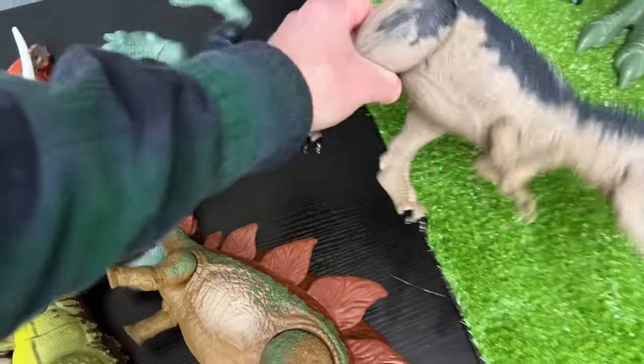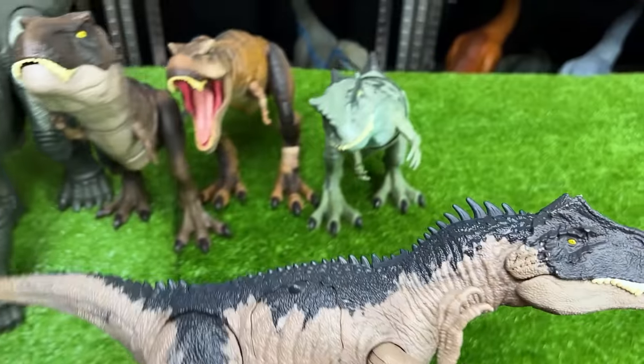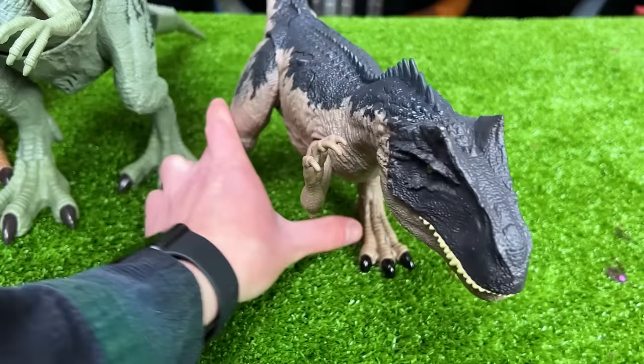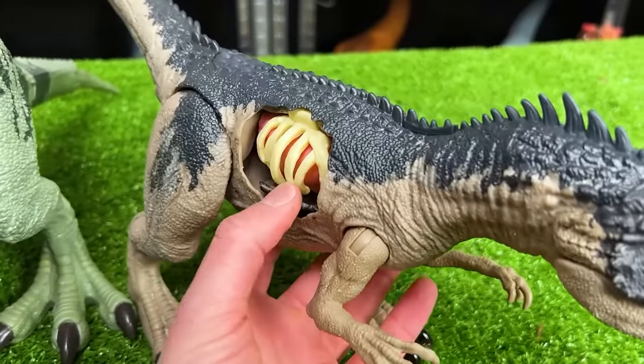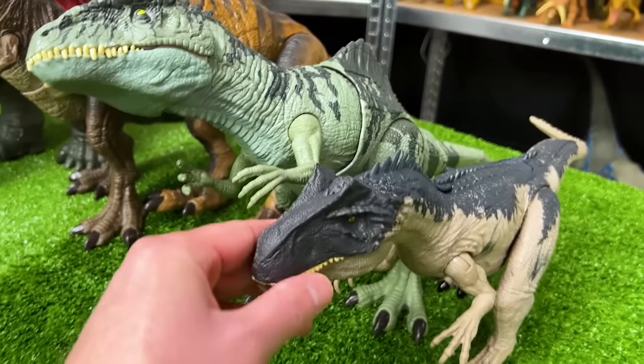I think next is this Allosaurus figure. This figure is a little bit smaller than the T-Rexes and the Giganotosaurus, but it is a lot larger than a lot of my other Allosaurus figures. Plus it has a battle damage feature right on its side that you can open and close. Let's get this standing right next to the Giganotosaurus.